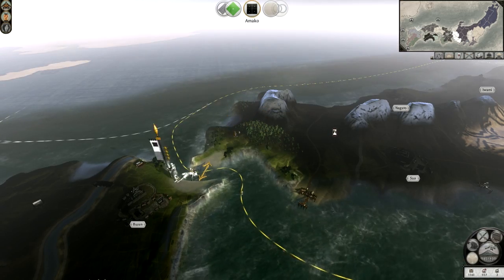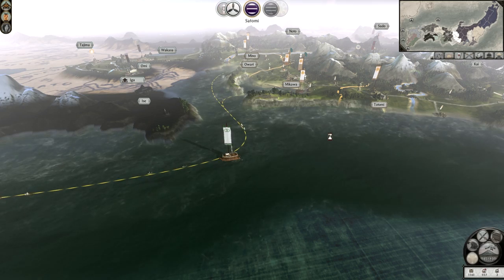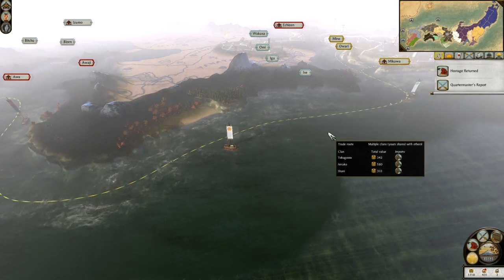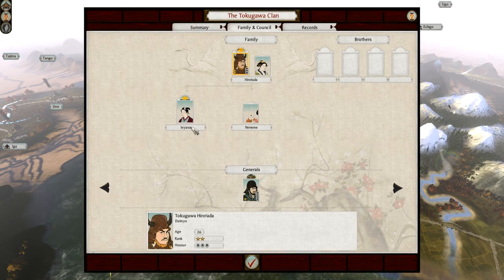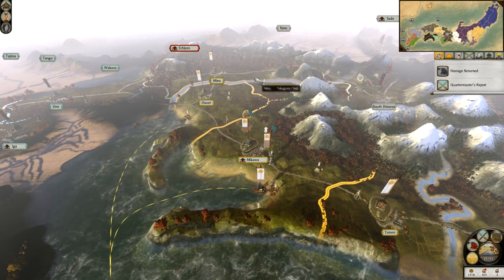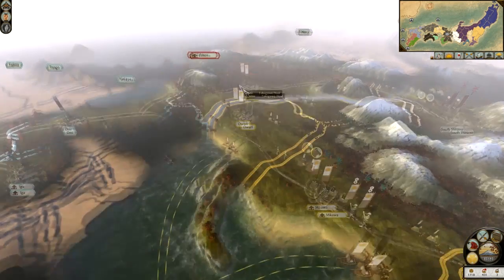Only a couple more turns until my son returns to us, then I'm free to do what I want to the daimyo. Will I do anything to them? Hell no — think I can afford a war? Austin has been returned to us. Thank you for your kindness. He tells me you looked after him well. He's now nine years old. I heard you taught him some useful skills as well. Thank you, so kind.